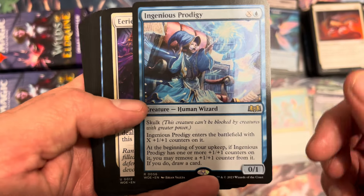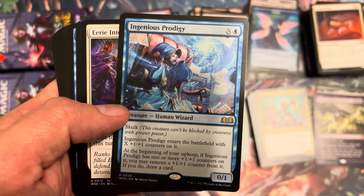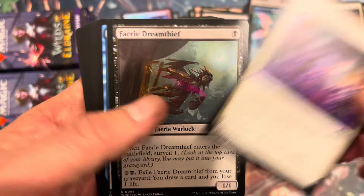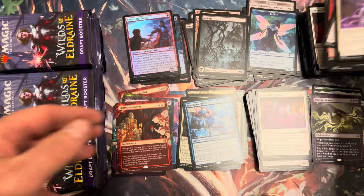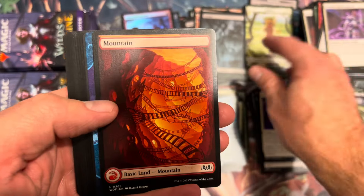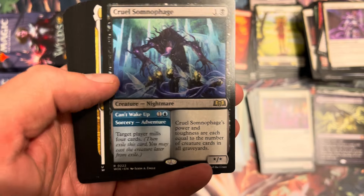Ingenious Prodigy — not bad, skulk is a cool ability, I hope it gets into more sets. It plays so well in limited, it's so fun. Eerie Interference, Fairy Dream Thief, and Tenacious Tomb Seeker — there we go. Human Mountain, Hatching Plans, Cruel Somnophage — great art. Interesting card, but I don't think this has a home — are we going to eventually break into mill in standard again?